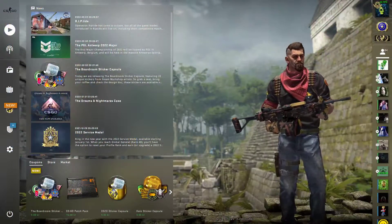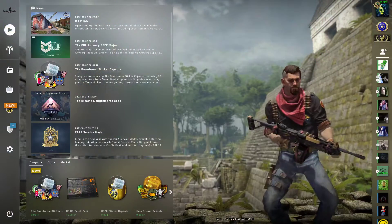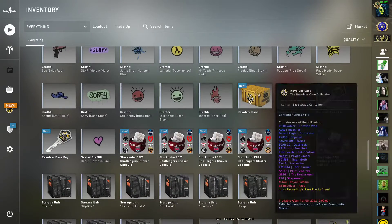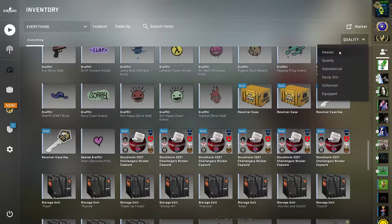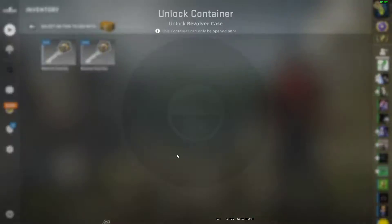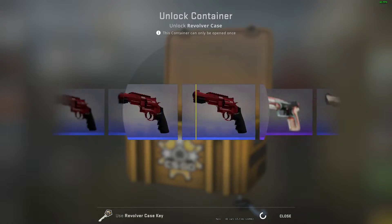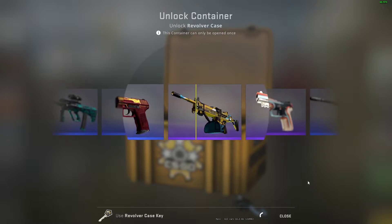What's up guys, so today we're gonna open up two revolver cases and six Stockholm Challengers sticker capsules. We'll start with a revolver case and then go for the sticker capsules.